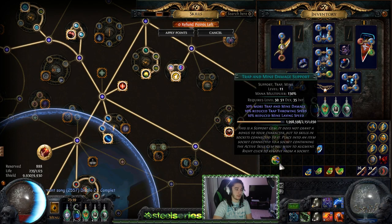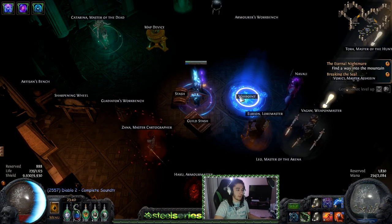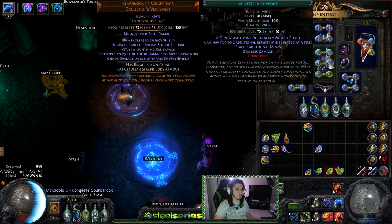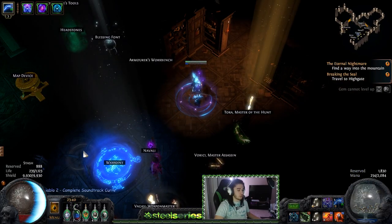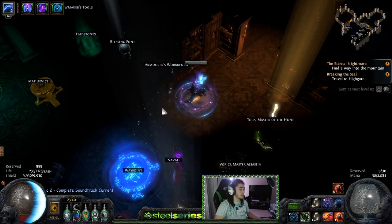There's also the Trap and Mine support gem shared between both, which gives a multiplier to your trap and mine damage but has reduced trap laying and throwing speed. One of the key differences between these and self-cast is that you do not take any reflect damage. When you're using a trap or a mine — a mine you place on the floor, a trap you lob and throw — you can see a trap is thrown into the darkness and has a cooldown, whereas mines do not have any cooldown and you can just continuously place them on the floor.